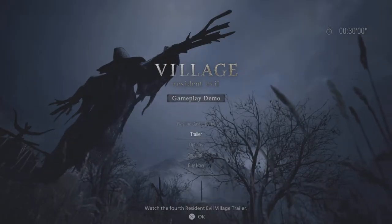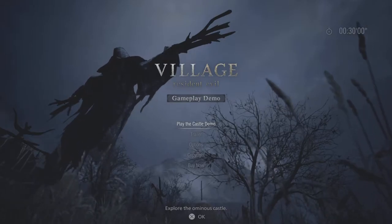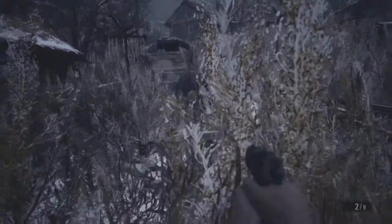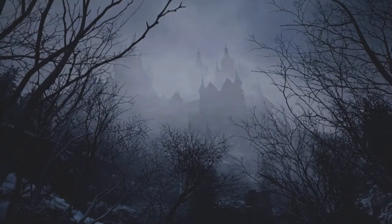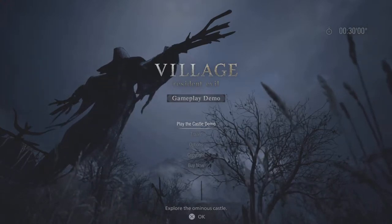Hey guys, MeetWade here back with a video. Today we are playing the Resident Evil Village Gameplay Demo Part 2 — this one's called the Castle Demo. Last week in Part 1 we were going around the village, encountered a couple of Lycans, had some combat, met some other characters and got a general gist of where the story was going. We know Ethan's looking for his daughter. There were some wacky characters along the way, and it eventually ended with us heading towards the castle. That's what Part 2 is all about. Let's get straight into it.